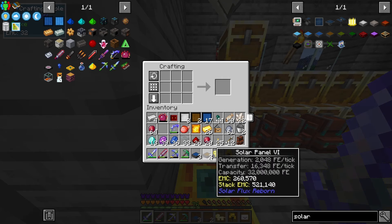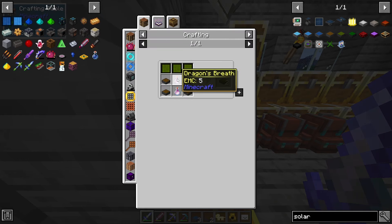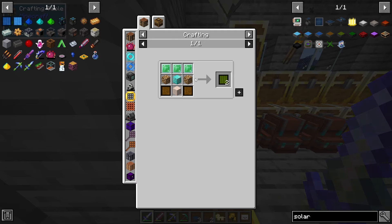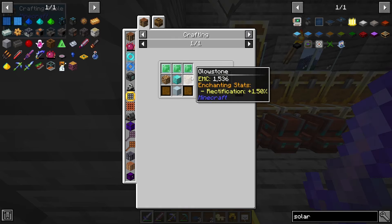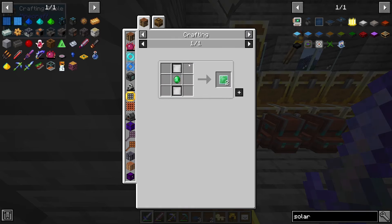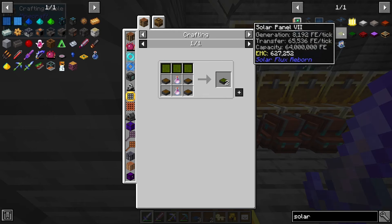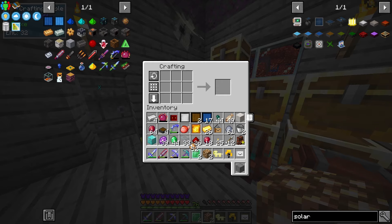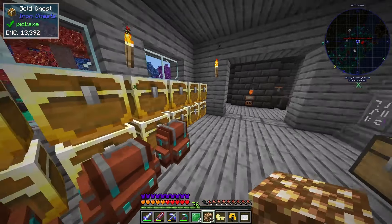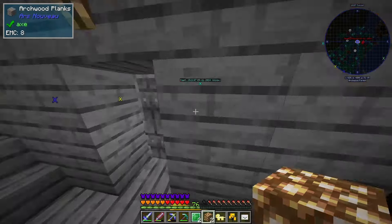This makes 16,000 RF a tick, which is crazy. To make the next one we're gonna need dragon's breath, so we'll have to fight the dragon again. Sunny quartz, block of quartz, redstone, emerald glass - not the most difficult, but 65,000 RF is crazy. So now we also got emerald mirrors.